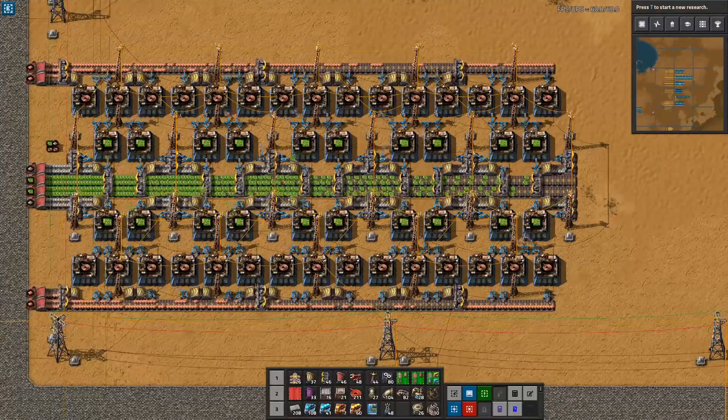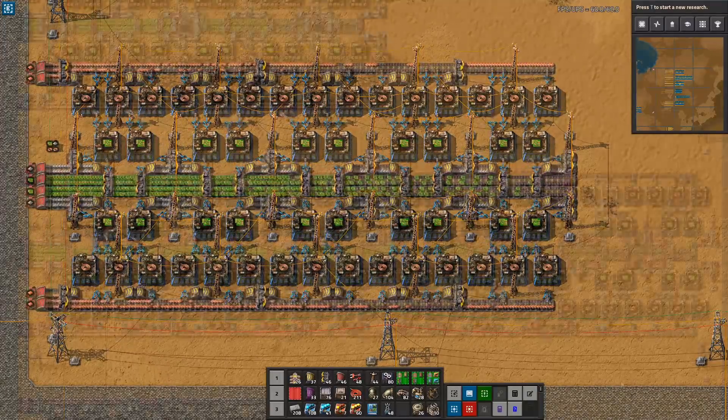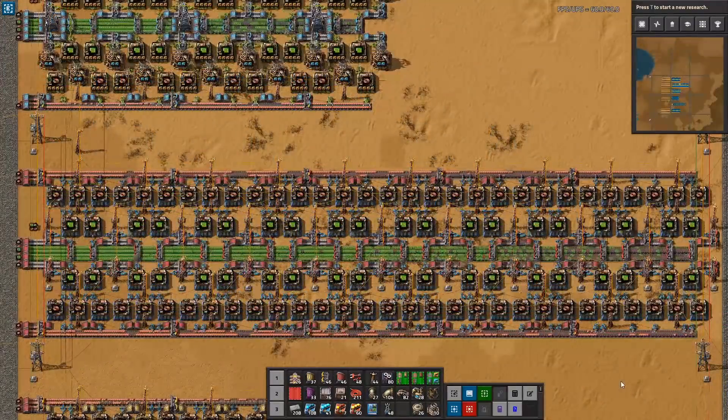And there you have it — that's the final upgrade of the green circuit build, leading us to the end of this tutorial. We now have scalable green circuits from the very earliest time you unlock the science, scaling up to what I would call late game in a more bus-based build. All of the blueprints are available in the blueprint book linked in the description below.